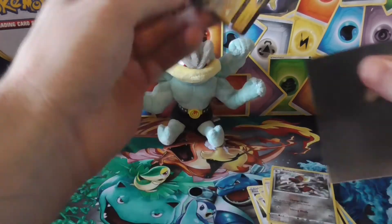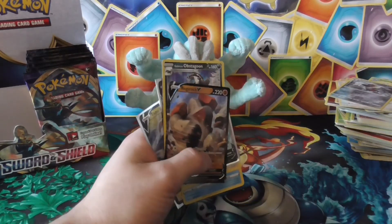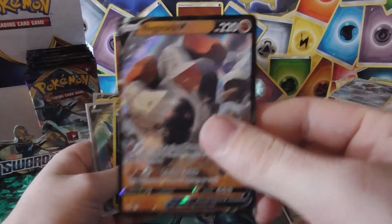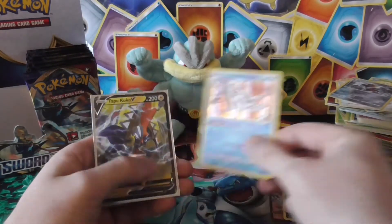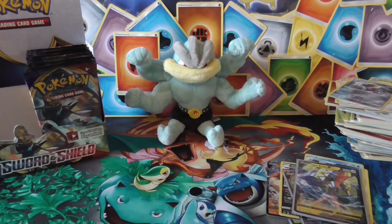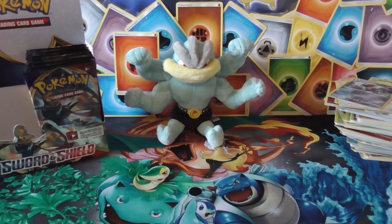Get him all sleeved up — let's have a look at the pulls. I didn't even put Regirock in a sleeve — damn, left him out. Obstagoon, got that full art, Oranguru, Frosmoth, and Coco V. So I hope you enjoyed the video today guys — part two will be coming next week. Remember: never stop evolving — until next time, see ya!